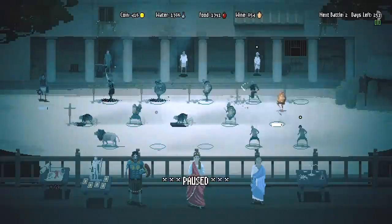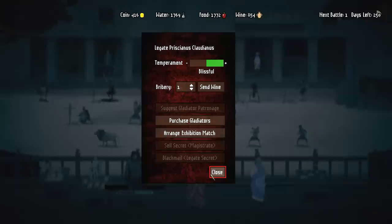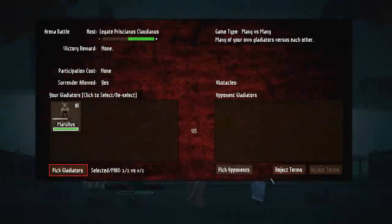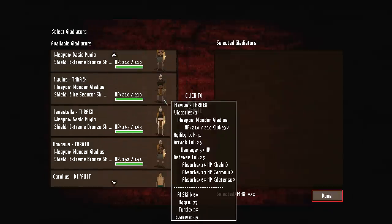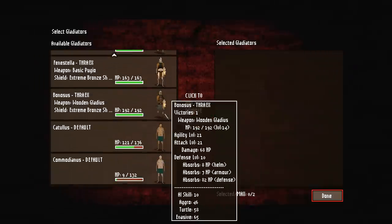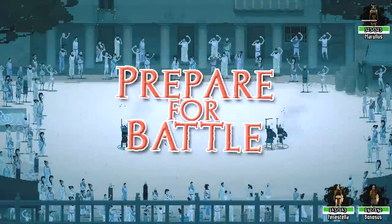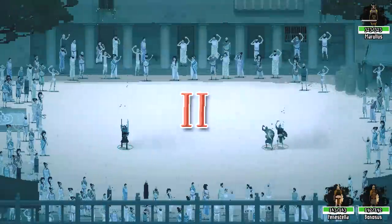Catullus is training over there. I may use Amos for exhibition fights since he has no weapon but already has gear. I put in Morullis one more time. Didn't one of you guys not have a weapon? Oh, he must have a knife. We're not going to use Fenistella or Bonasaurus — we'll use them as training dummies too. He'll probably get a decent fight off right here and I'll just ditch them after — probably sell them at market, or maybe even free them.